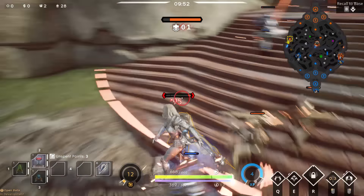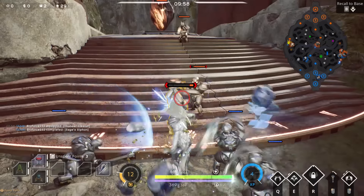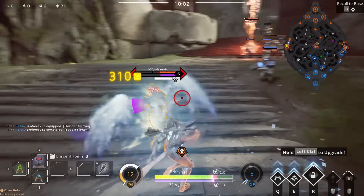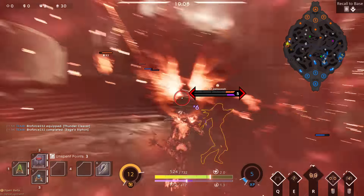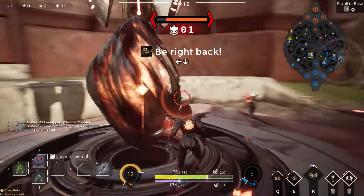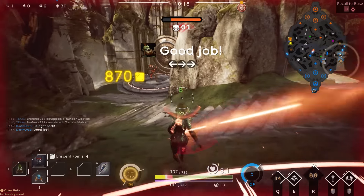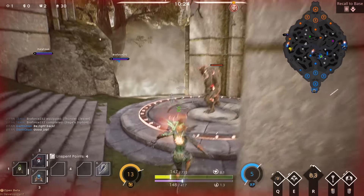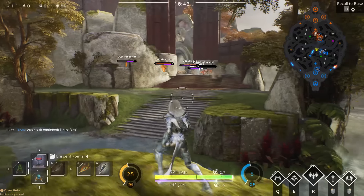I pretty much mess up in this clip, but I want to point something out. The enemy Serath jumps in and ults me, which actually makes it easy for me to kill her — she has no escape now. I use Ascend to run down the debuff she applied from her ultimate, pop my ult, mess up a bit, but eventually secure the kill. In a 1v1, whoever pops their ult last wins as Serath, because the first Serath reduces your damage, but once you use your ult back on them you negate most of theirs — and your ult will still be going while theirs has run out.